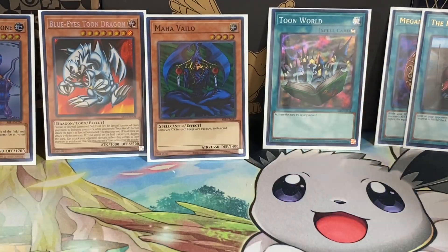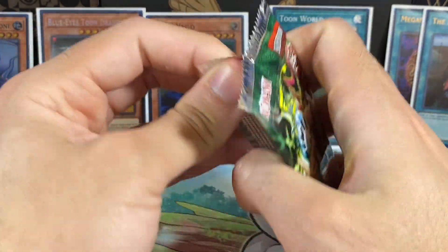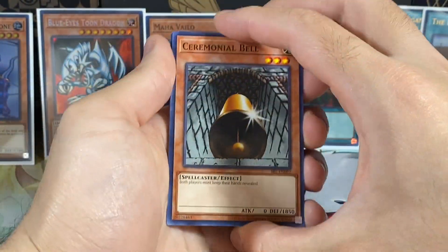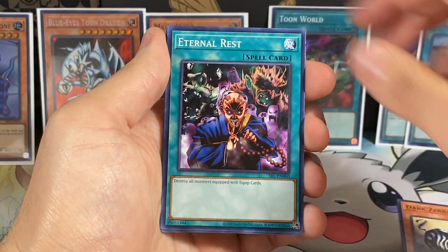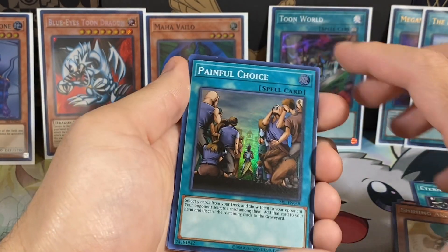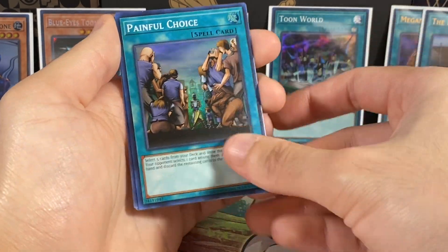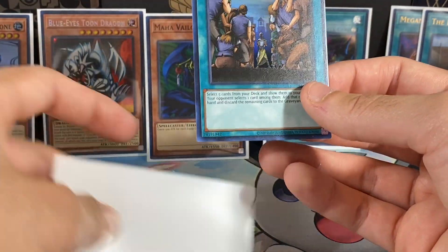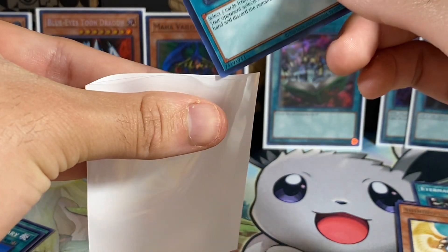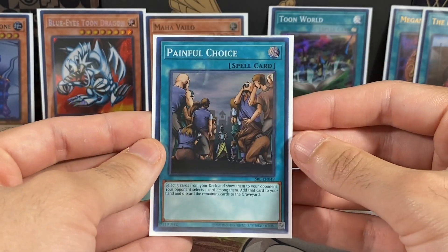It's just not as bad to double up on the Supers - it's really bad to double up on the Ultras, that's a buzzkill, but it is what it is. Ceremonial Bell, Dark Zebra, Eternal Rest, Shiny Angel, Painful Choice - that's our last Super. I don't know if I have this already actually. It looks very familiar, but I don't remember if I've actually pulled this before. This is really, really well-centered. Very, very cool. Painful Choice, that's the last Super.